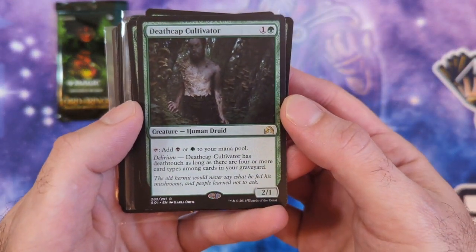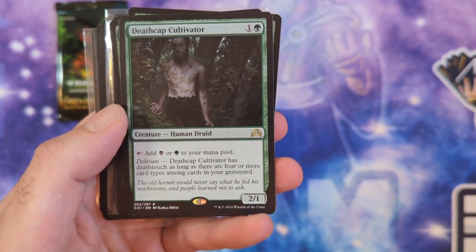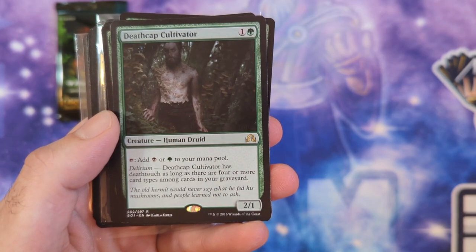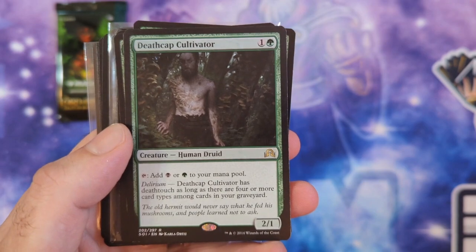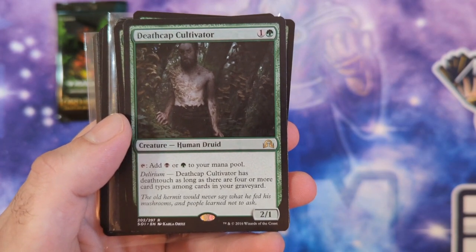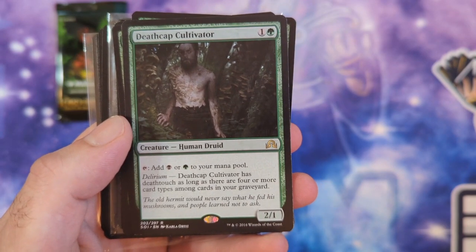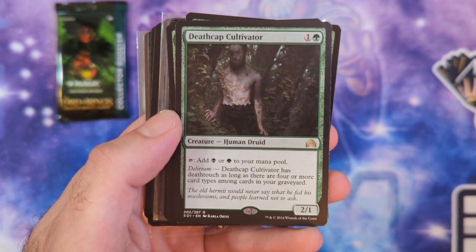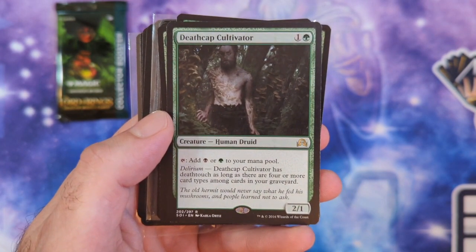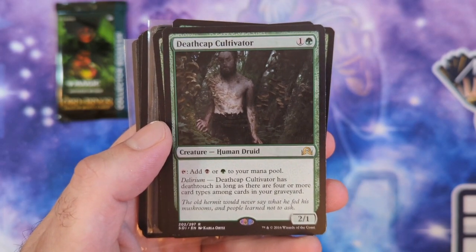We got Death Cap Cultivator—2 mana, 2/1. It has that Delirium ability where it gains Deathtouch if there are 4 or more card types in your graveyard. But I basically just got this because it's another mana dork. It was a really cheap card. Like Elves of the Deep Shadow, she just adds a black mana. Ornithopter of Paradise is cool—I've been running that in a lot of decks—but I just wanted to run a different mana dork.